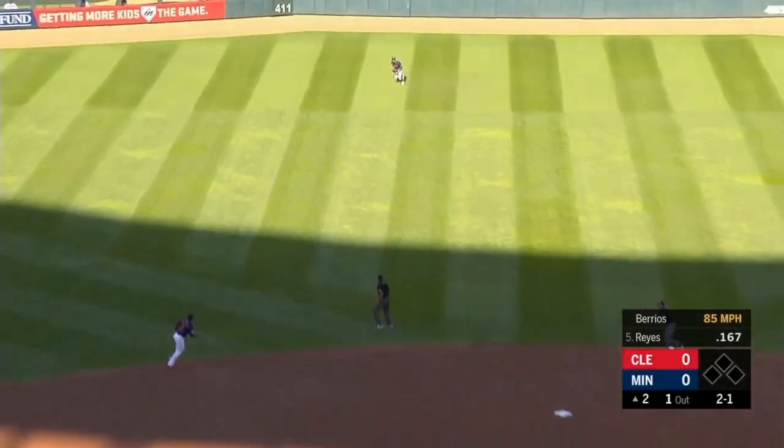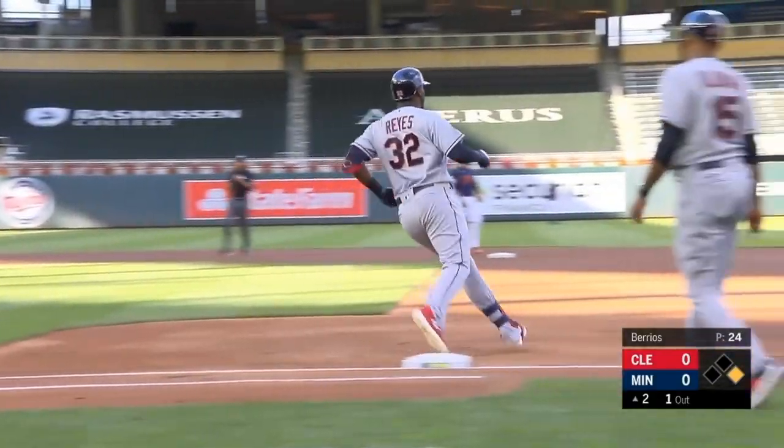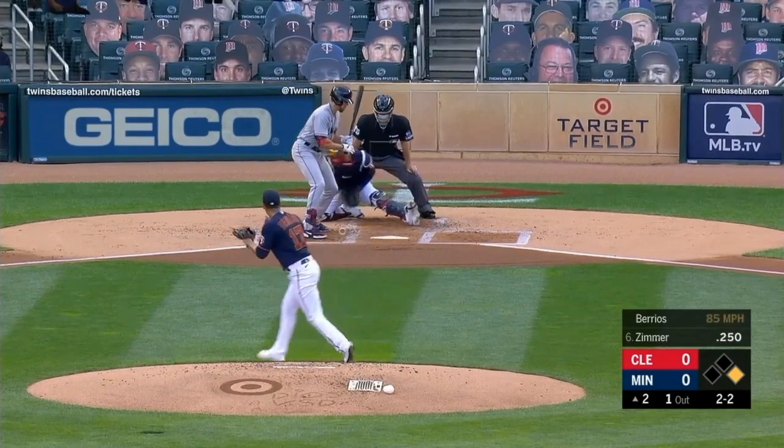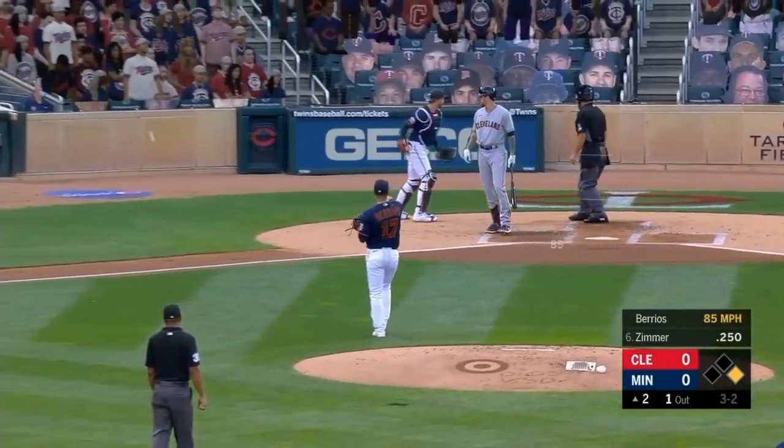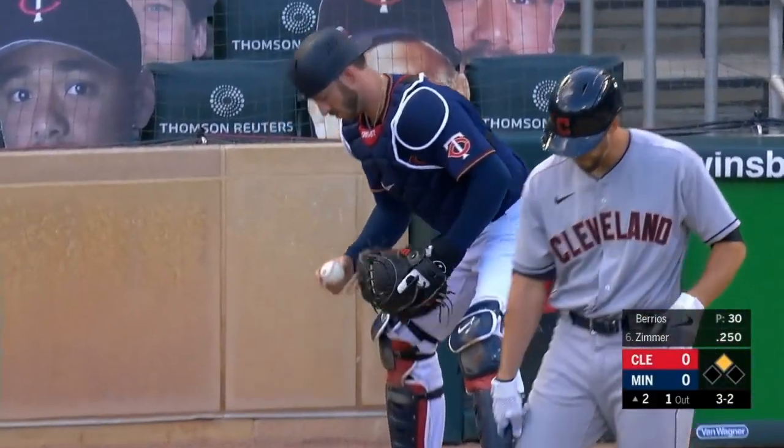He muscles one towards shallow center field and down. There's the first base runner of the night on either side. It's Reyes with a single. That curveball gets away from the catcher, Garver. And into second goes Reyes.